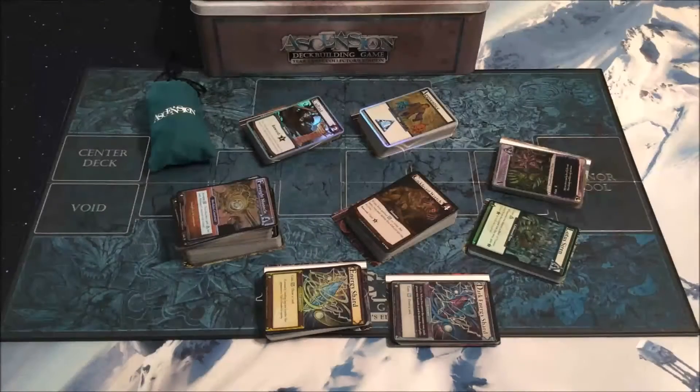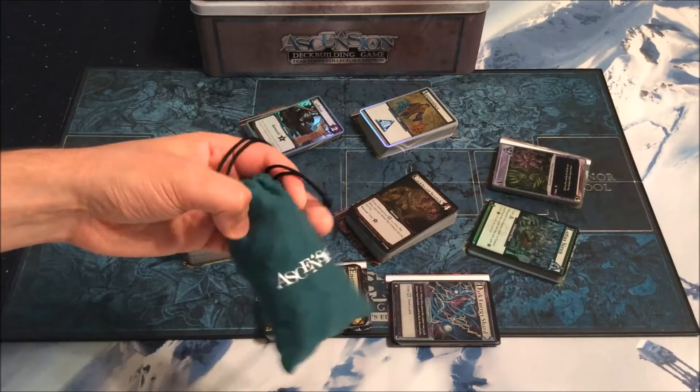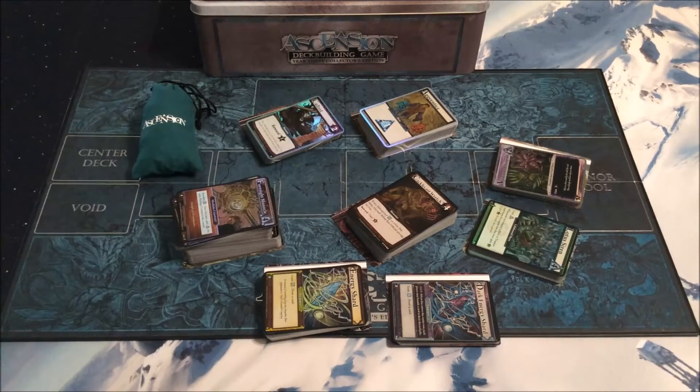Let's see what is in here. We have, as usual, 70 Deluxe Honor Tokens — that is 35 red for 5 honor each and 35 for 1 honor each, so those little clear ones. Those come in a nice little drawstring bag, just like with the previous two Collector's Editions.